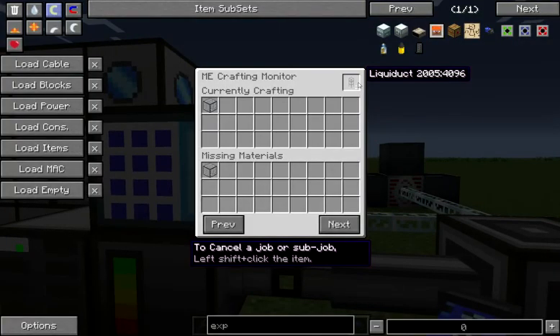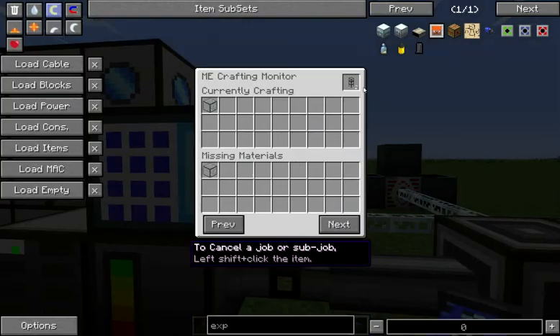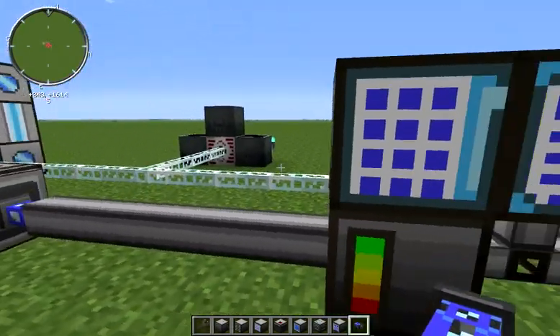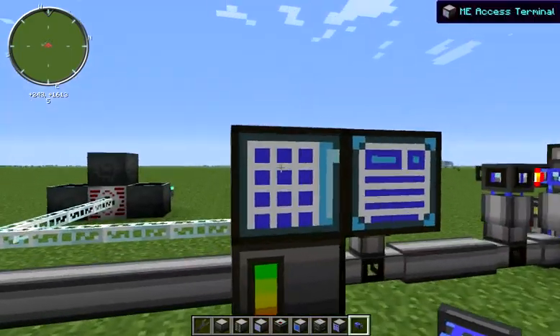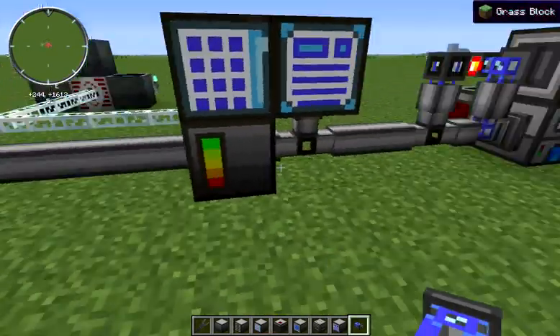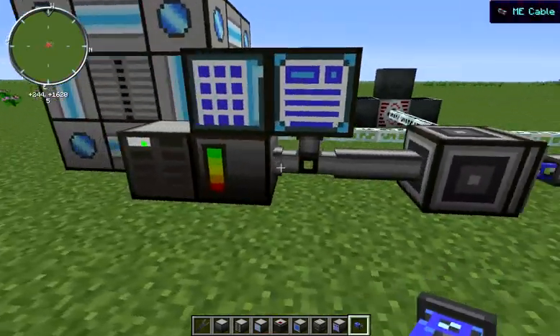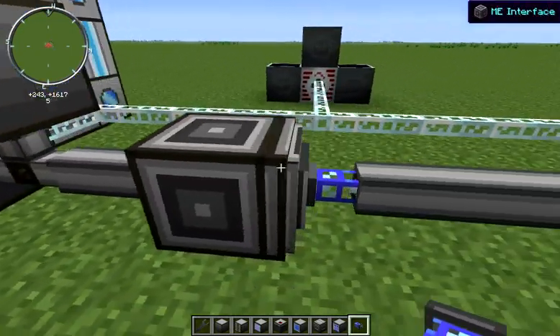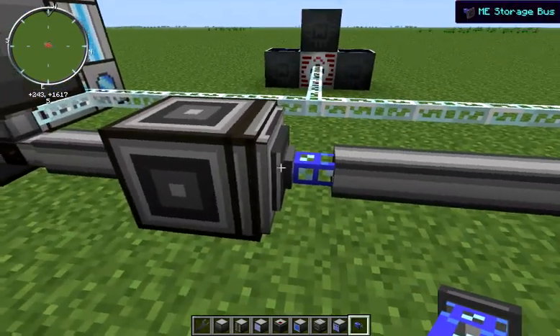When we're on our primary network, we don't see it. But what we do have is the ability to share items between your two networks in this way. So when we look at our ME terminal, we can see that we have a bunch of items in here, yet there's no storage on the second network. All the storage is over here on our primary network, and we're just seeing the items that are available in this network through this ME interface and storage bus interaction.